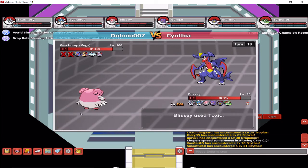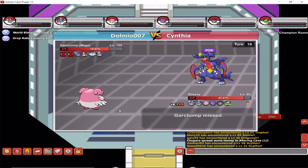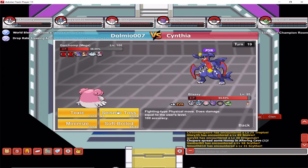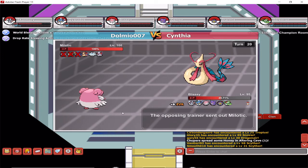Mega Garchomp is actually quite simple for Blissey to deal with, especially since it already took damage from the Spikes and Stealth Rock. All you need to do is use Toxic and Seismic Toss. In the meantime, keep using Softboiled every time you get down to around 50 percent HP — keep healing yourself and keep using Seismic Toss. Mega Garchomp is gone.